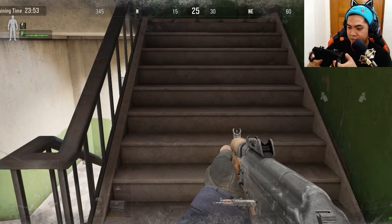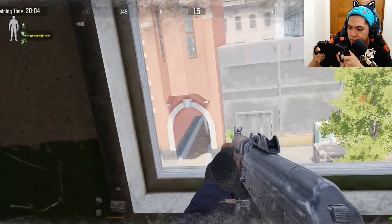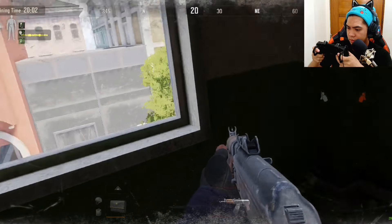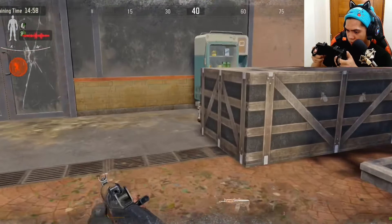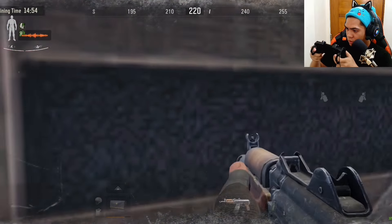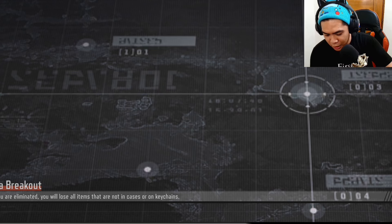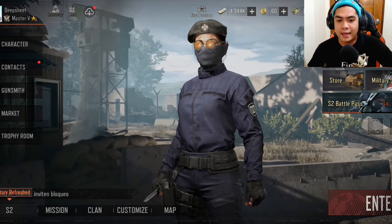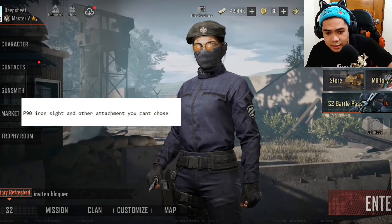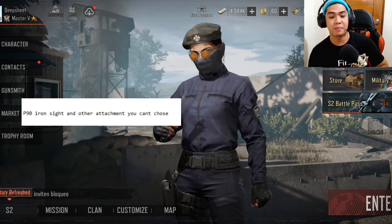That guy was wearing like a T5 armor and I'm using like a PRS bullet — it's not even gonna tickle him. So I try to shoot the legs instead. I really wanna loot the guy I killed. Oh god, someone's here. Come on! They're actually upstairs. I couldn't pivot when I dropped earlier. Next on our list is P90 with an iron sight, no other attachments.